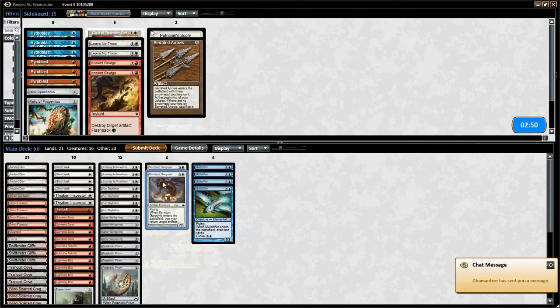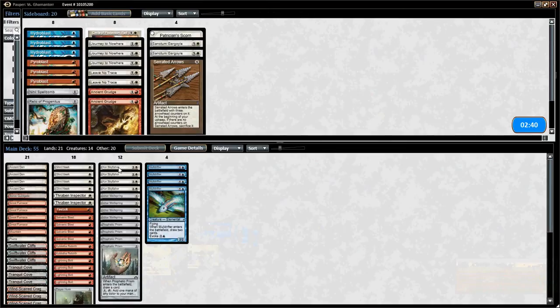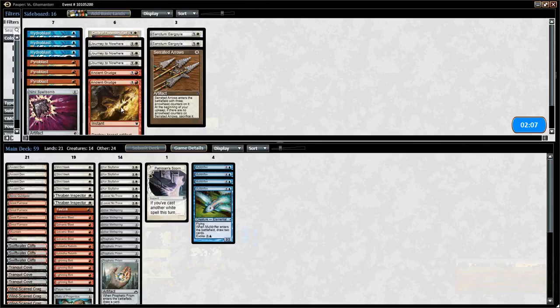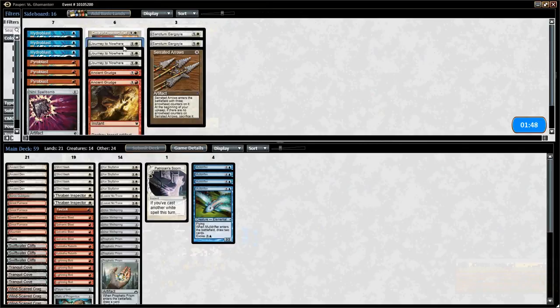Sanctum Gargoyle will be too slow for this matchup. We probably want to remove some Journeys — maybe all of them — Aura Gnarlid is the only reason to keep the other Journeys. We definitely want our three hate cards: Patrician Scorn destroys all enchantments, Leave No Trace destroys all enchantments of the same color. There's not a lot of artifacts going to our graveyard in this matchup, so I'll keep one Journey as contingency for Aura Gnarlid and submit the sideboard like this.